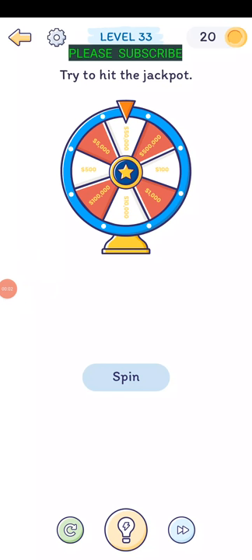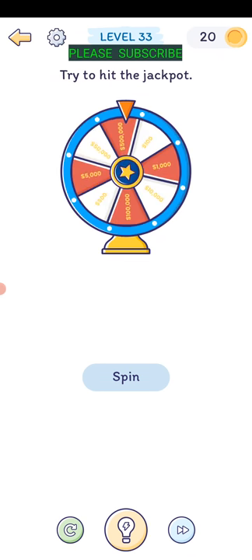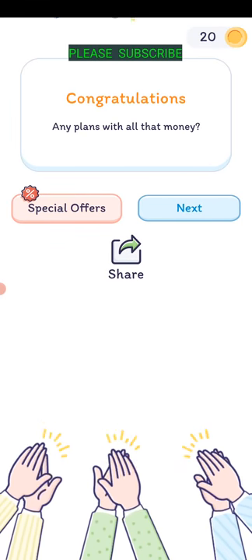Level thirty-three: try to hit the jackpot of 500,000. Just take your finger on the wheel and rotate it around until it hits the 500,000.